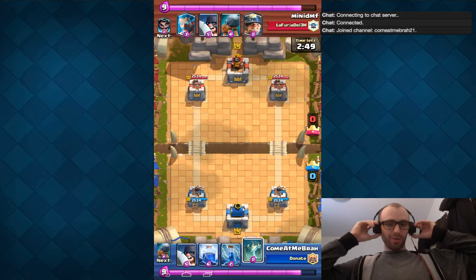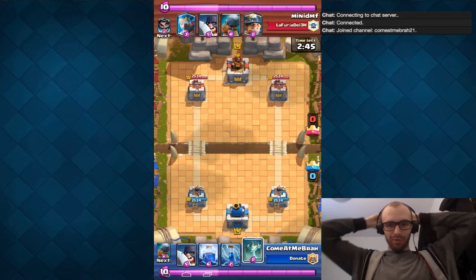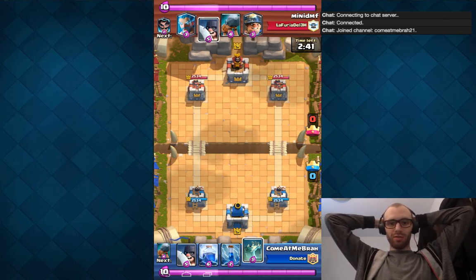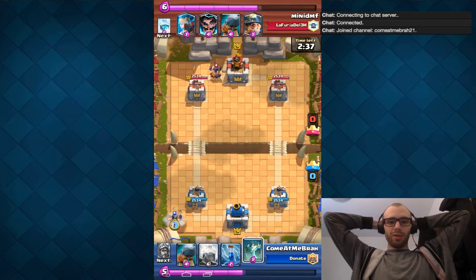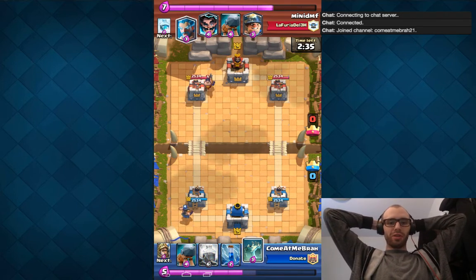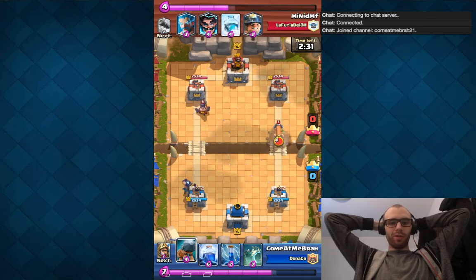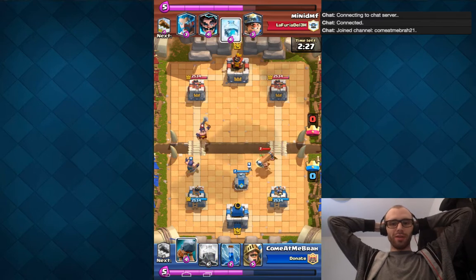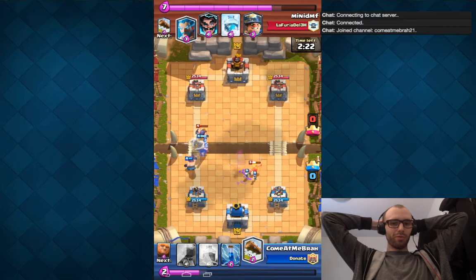I'm showing you guys this Battle Ram deck that I made for the challenge, and I think it's probably the strongest deck right now for the Battle Ram challenge, although it takes some finesse. I was thinking of playing Tombstone there, but since he played Executioner, I wanted to play Executioner myself, and I'm glad I did because that leaves my Tombstone free to counter the Battle Ram on the right.